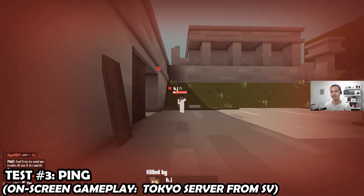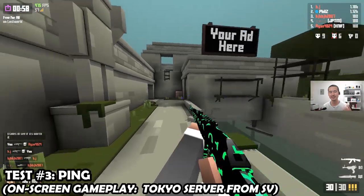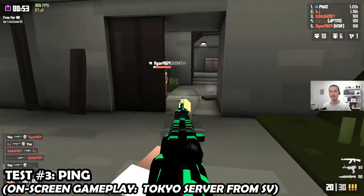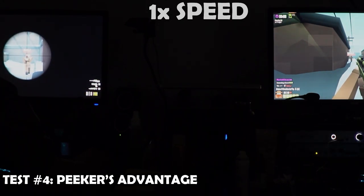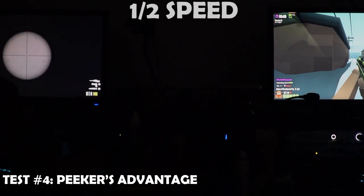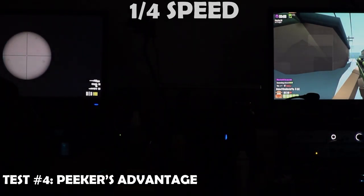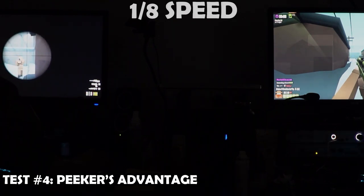I did some playtesting on other servers like Miami and New York, but I actually think the next topic is more important than either ping or server tick rate, and that is the concept of peeker's advantage in Krunker. Peeker's advantage is a hot topic in other online games. Basically, when you're going around a corner, the person moving around that corner sees their enemy before their enemy sees them. I tested it on two computers on the same network — by slowing it down to one-eighth speed, you can clearly see that the peeker can see the target first. It's okay that peeker's advantage exists, but the question is how drastic is it.